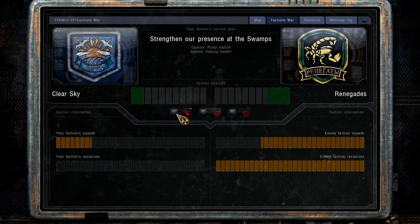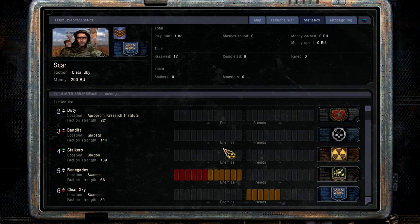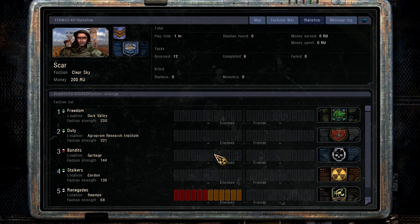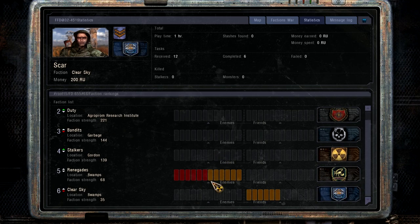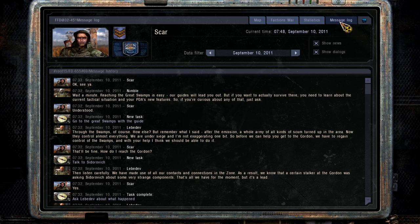I don't entirely know what these little buttons do. We do not have superiority - the Renegade base is intact and we don't have control over the road to Cordon. Over here we've got our statistics, which gives us our relationship with all the different factions. Looks like the Renegades don't like us by default. The Clear Sky faction wants us to go out there and take care of business, so that's exactly what we're going to do.